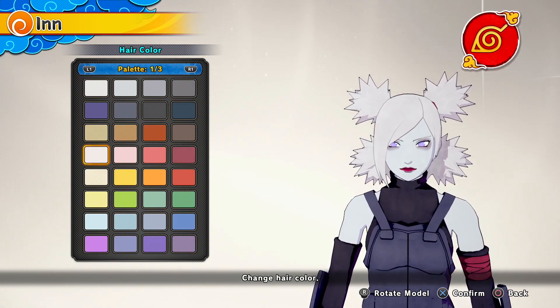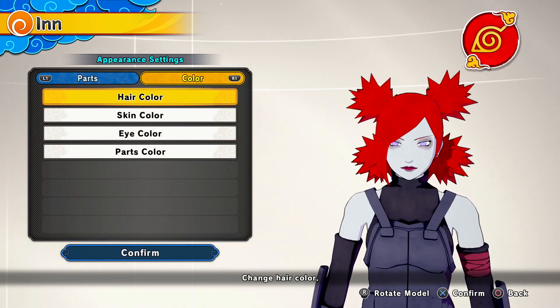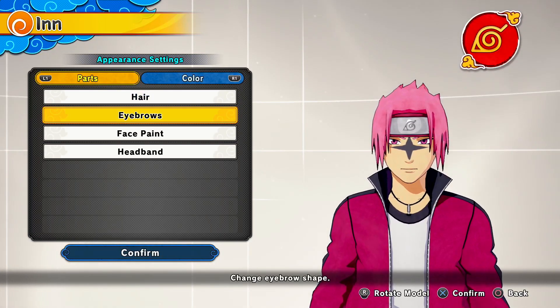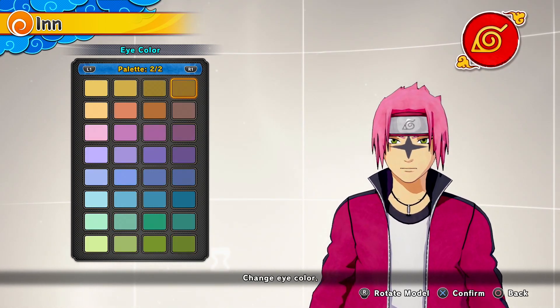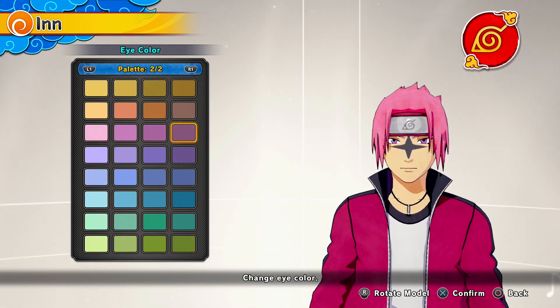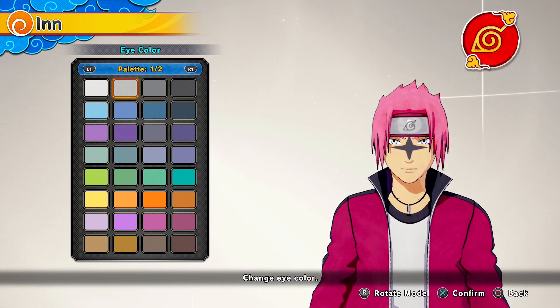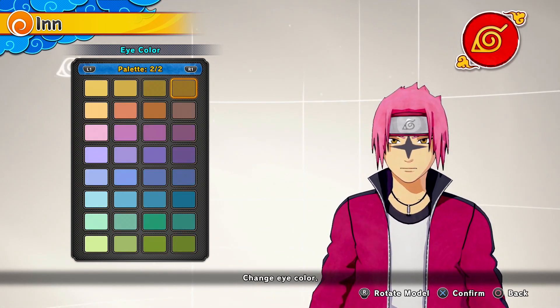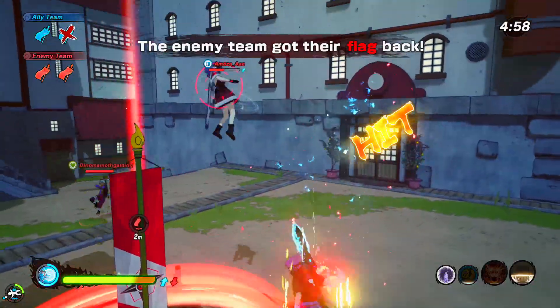Shinobi Striker is going to be four years old this month and we still don't have any red colors for our eyes. It's really weird that we don't have the option to make our eye color red. If you're not going to add Sharingan pupils, can you at least add more colors to the eyes? Dojutsu is one of the biggest things about Naruto — you wouldn't have Sasuke or Itachi without it.